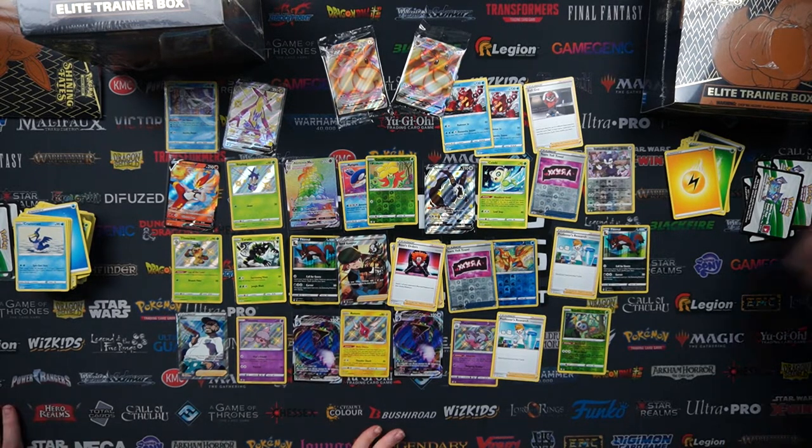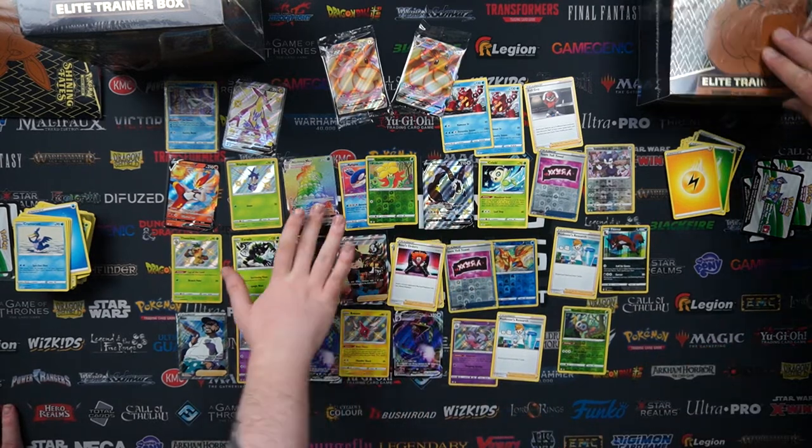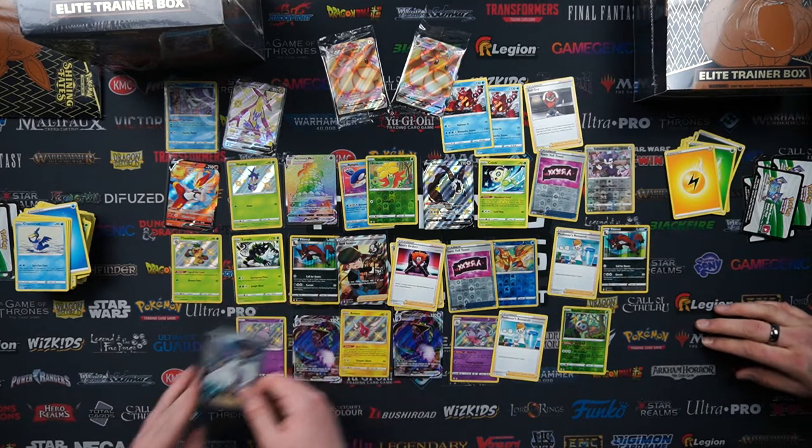Some really good pulls from the first two elite trainer boxes overall. We've got the double V which is sick, the Alcremie — the only rainbow rare — and again cool trainers like Bird Keeper and those as well. This damaged box almost looks like it was a heat mark.